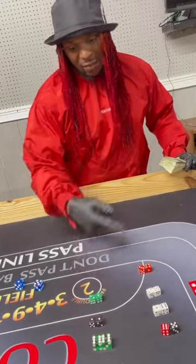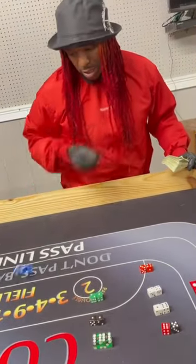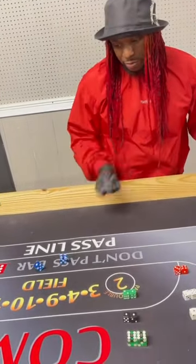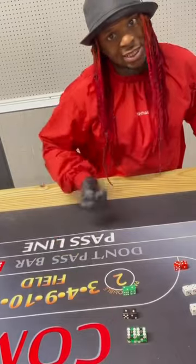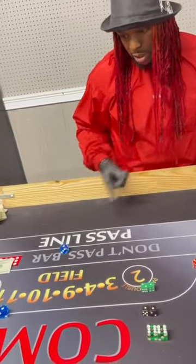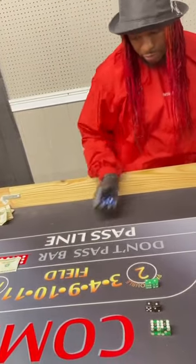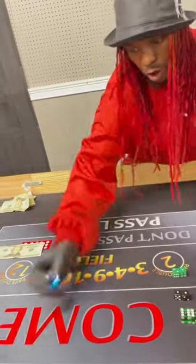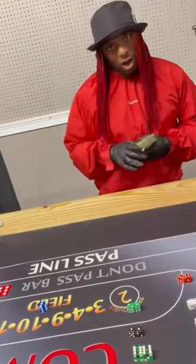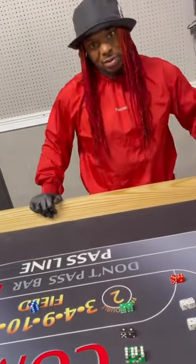My point is 6. If I roll 6-6, it doesn't matter — keep rolling the dice. I threw 8 — my point is still 6, keep rolling. I threw 5 — keep rolling until I hit 6. I threw a 4 — keep rolling. That's another 4 — keep rolling. That's a 6 — now I win! Why? Because I threw 6 before I threw 7. That's the whole concept of how you shoot dice.